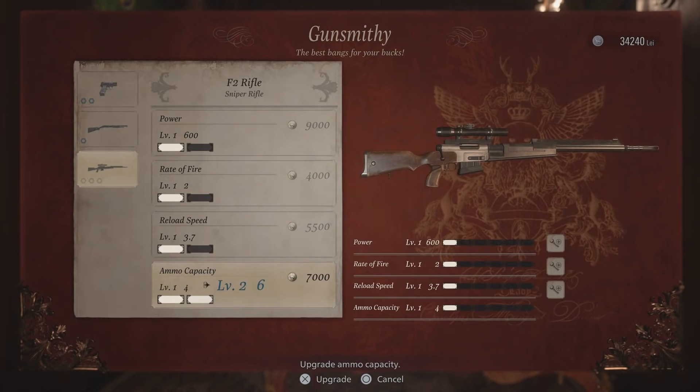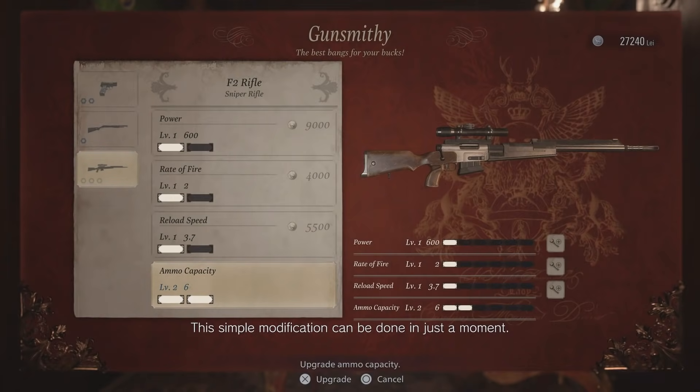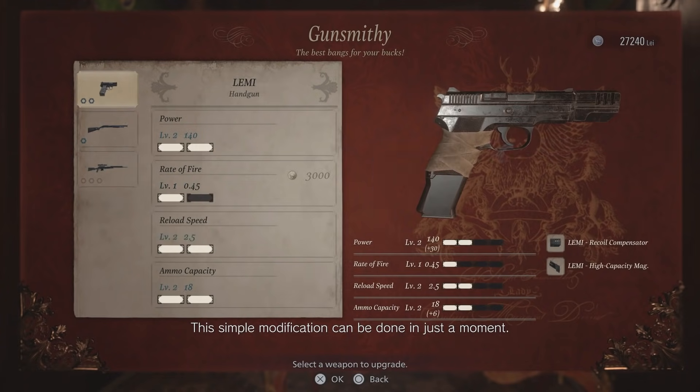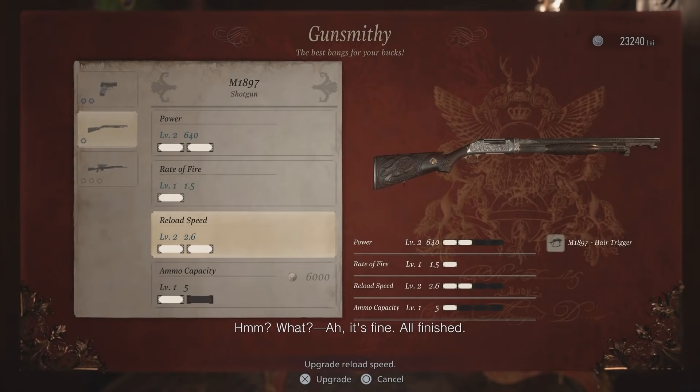Reload speed for the shotgun could be good. Ammo could — you know, I'm gonna get both of these. All finished. I just messed up your gun completely. I might hang on to the rest of this money. I might buy these shotgun shells. He's got 5? That's probably gonna be good for any fights coming up.